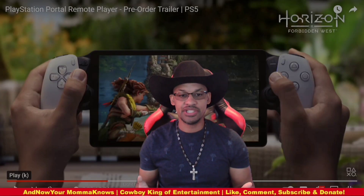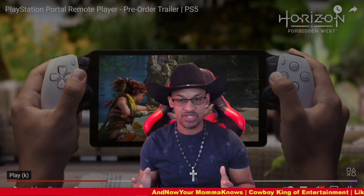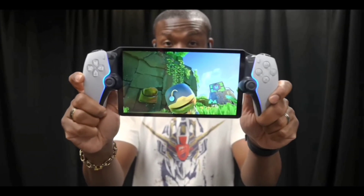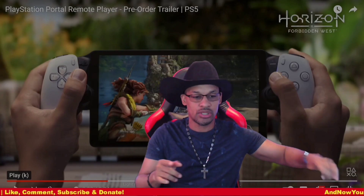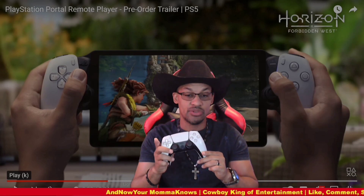The next thing is pretty simple — I also covered this in one of my videos. It says: light bar effects vary and are available in supported games. That just means on the side of the controller there are going to be lights that shine and come up, just like on a regular PlayStation controller around that part. Only certain games will be able to do that.